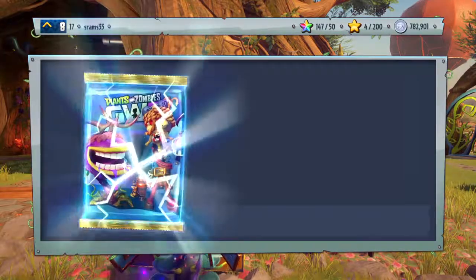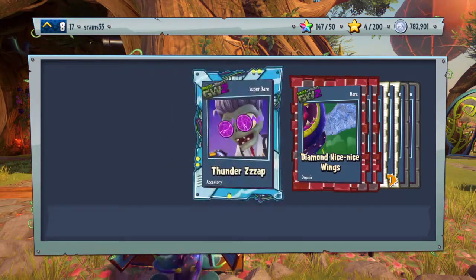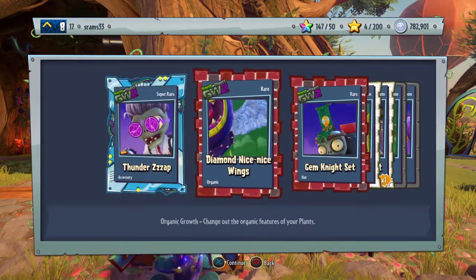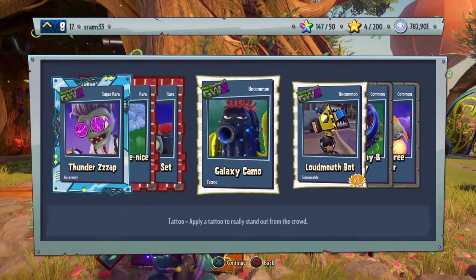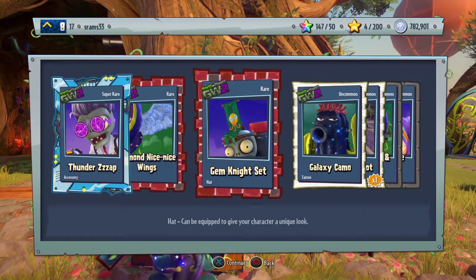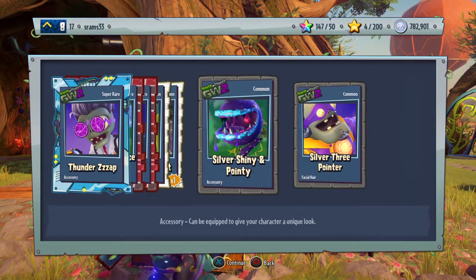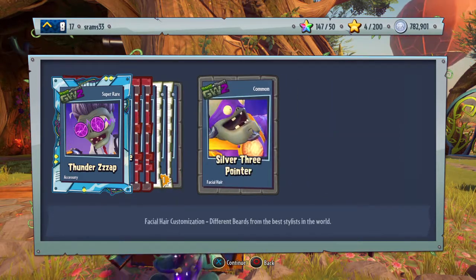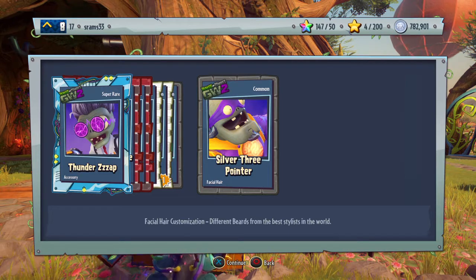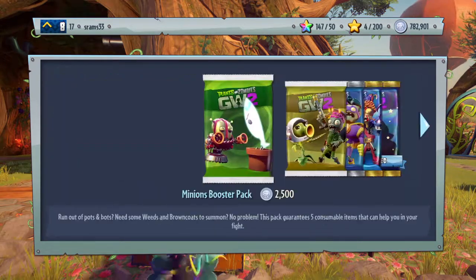Second pack of the day: diamond, nice wings, thunder zap - I might use that - galaxy camo, gem night set, wild moth bot, silver shiny and pointy. Silver three-pointers - that hair in the back, I know it's something that goes on his chin.